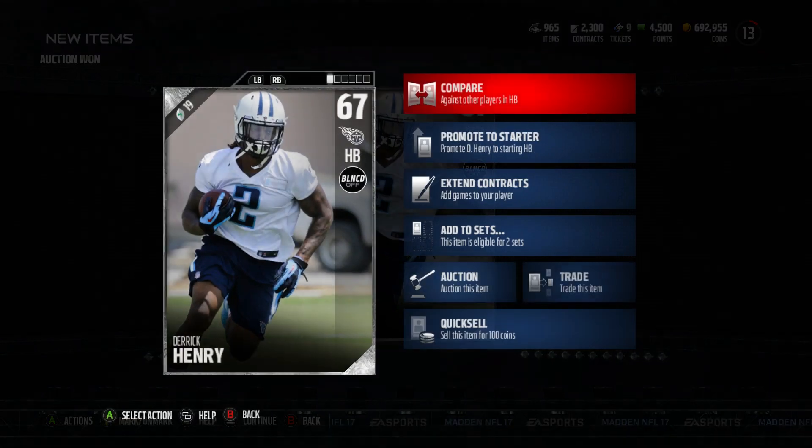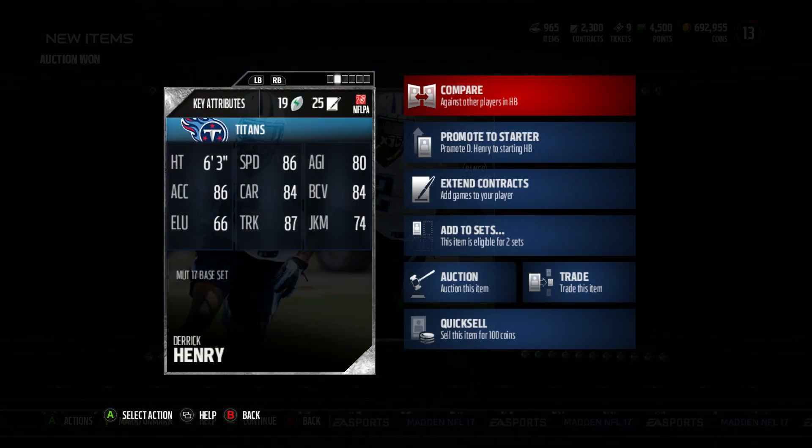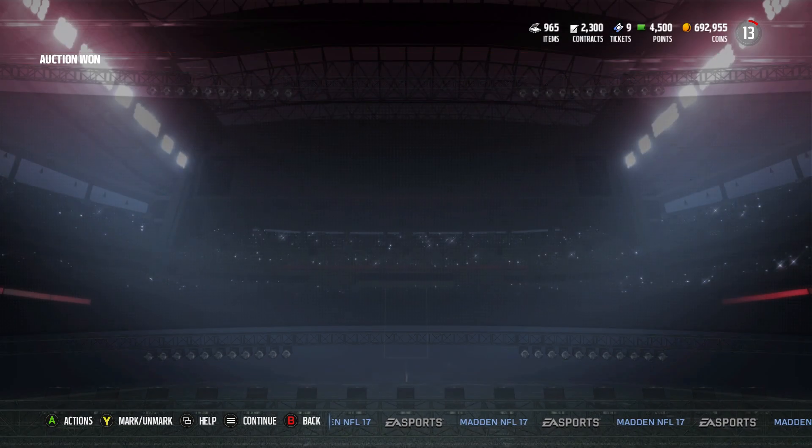Got Derrick Henry for 600 coins. He's got 86 speed — still high — and 87 trucking. He's 6-foot-3, a mountain of a man. Ball carry vision is 84, so we can really find those holes between linemen. Agility is a little low but acceleration is 86 — you won't need to move side to side when using Henry. Just run straight forward and blow through the defensive line.